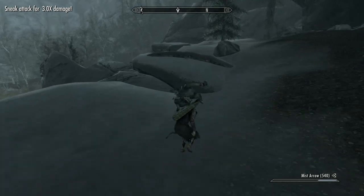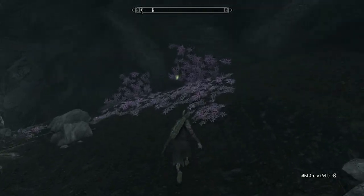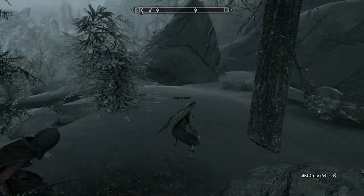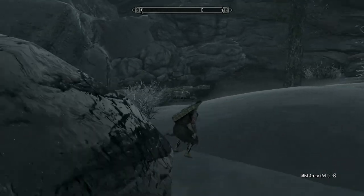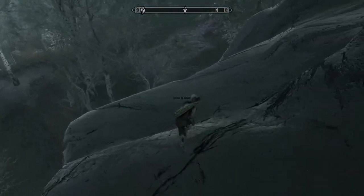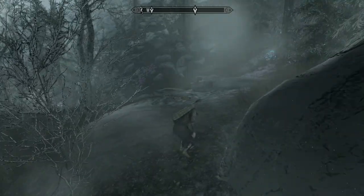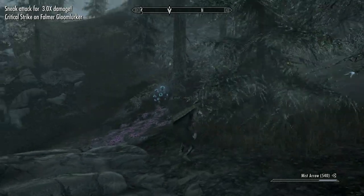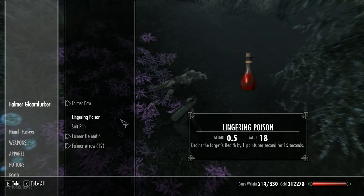First things first, let's take care of this Vale Sabre Cat. Kind of cool looking really, aren't they? Oh, torch bug — nom nom. I think there's lots of little ingredients and stuff you can pick up here, so I don't know how often you're going to return to the Vale, so grab what you can. Okay, sneaky sneaky. Salt pile — yeah, that's a bit of rubbish.